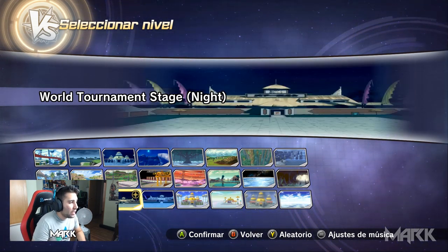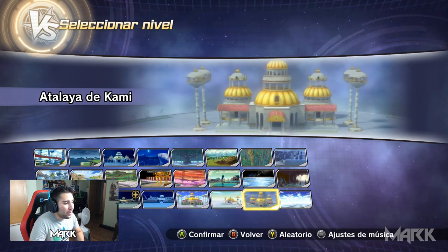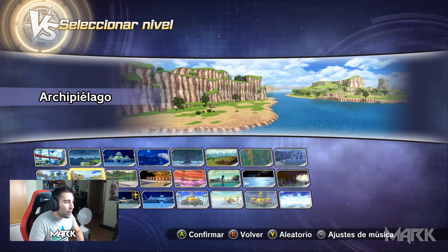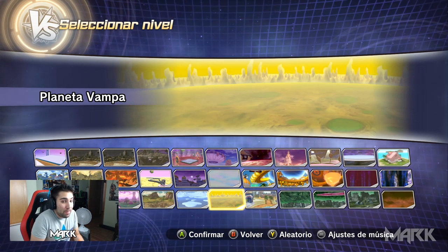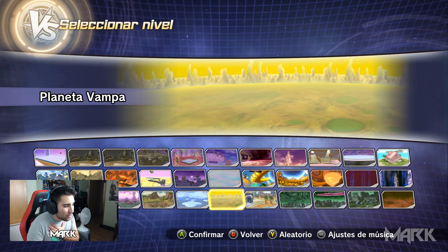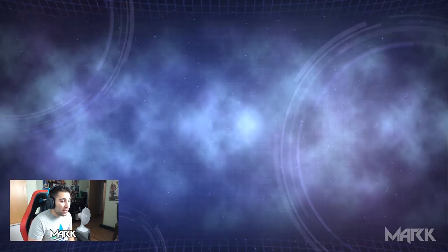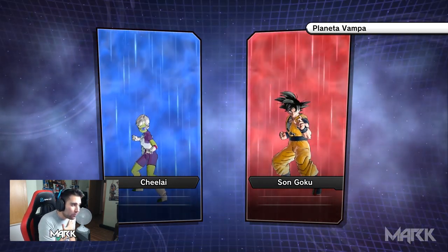También tenemos el torneo por el atardecer, el torneo por la noche, el torneo por la noche vacío y la cámara del tiempo — un montón de mapas nuevos. Nosotros vamos a probar el planeta Bampa, que es el mapa que estoy promocionando en este vídeo. Creo que os va a gustar. Vamos a seleccionar el planeta Bampa y vamos a luchar Chelai contra Goku.